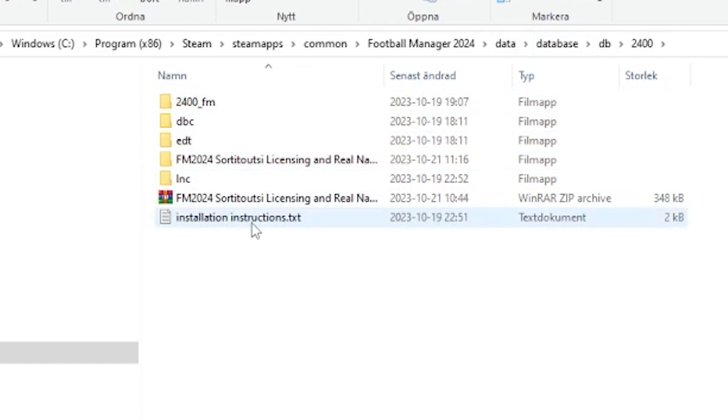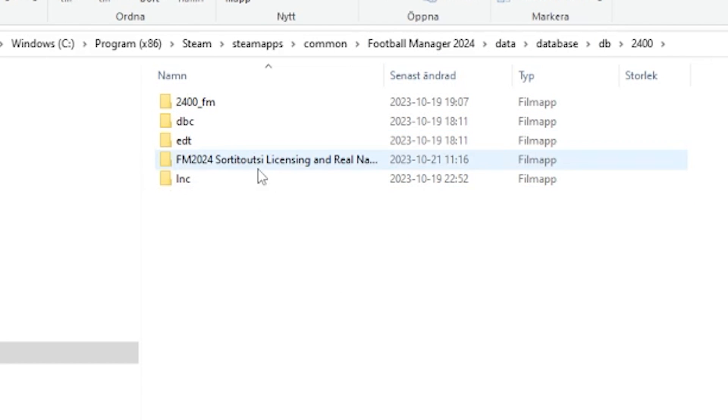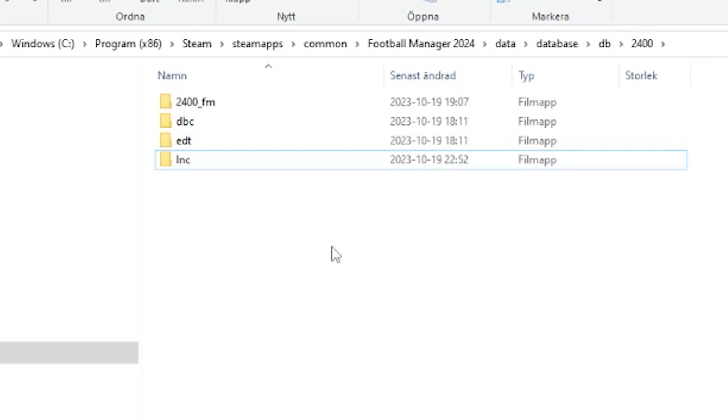Put them inside the 2400 folder, and then you can delete the downloaded fix files. The challenge is that this may not apply to current ongoing saves — you may have to start a new save for the fix to apply. Also, sometimes when the game gets updated you might need to reapply this fix for new saves.